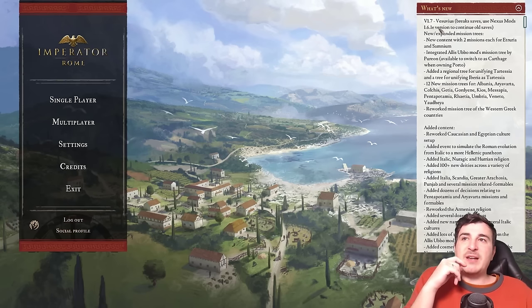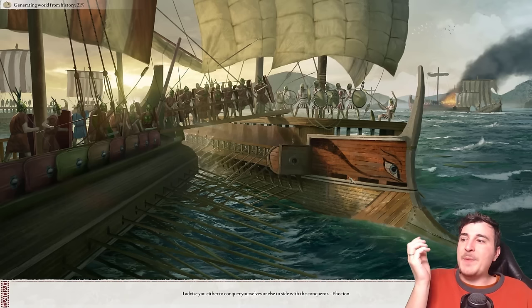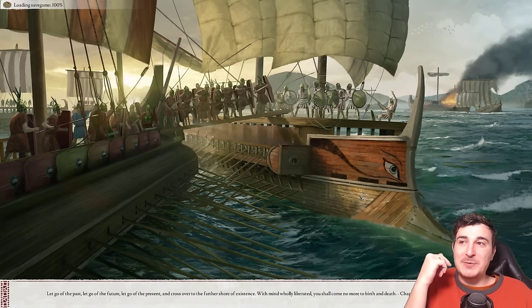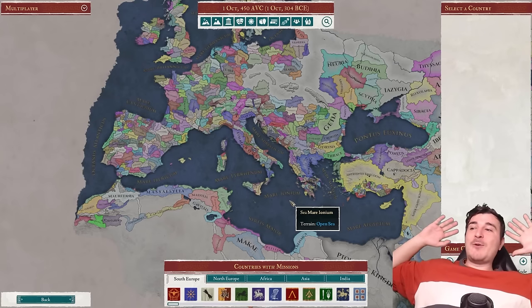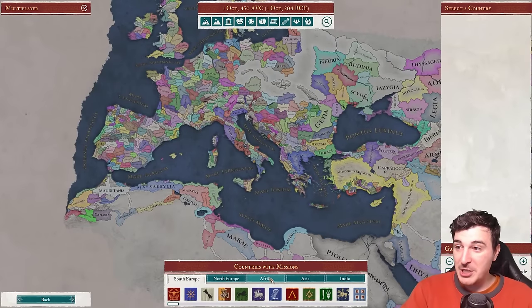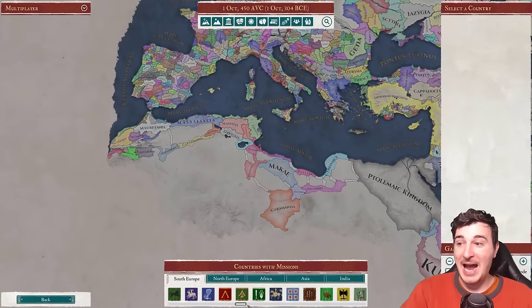We're using the 1.7 Vesuvius version of the Invictus mod. You can see here a quick summary of what's been added — a lot of things. Looking at the map from the get-go we have this new interface at the bottom showing countries with missions recommended, difficulty ratings, and everything else. This is 100% done by the mod, which is actually insane. The modders have honestly done a much better job than the actual developers.